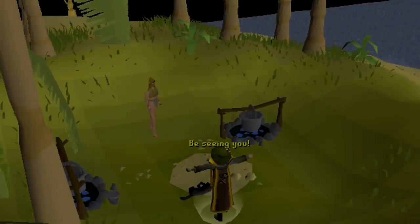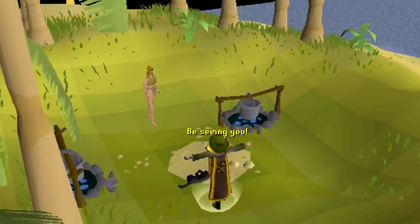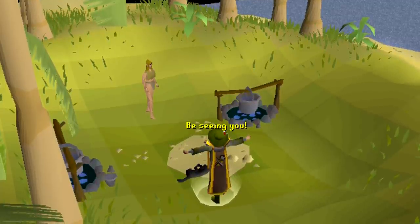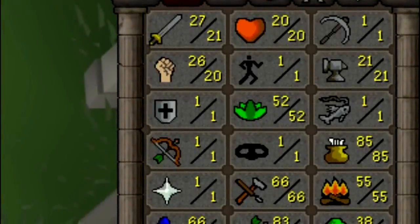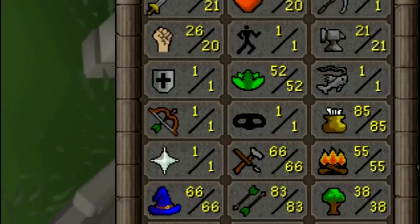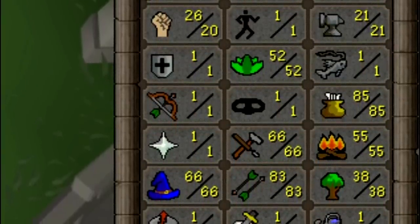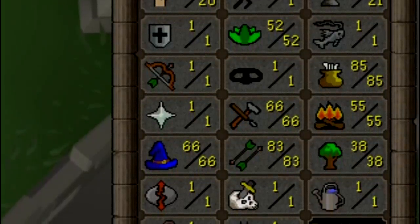The Evil Bob random event is by far the best one I could get on this account because there is a chance you get fishing experience. There's no way for me to train fishing at the Grand Exchange, but if I complete this random event there is a chance he will reward 650 experience in the fishing skill. Getting it once is enough for level 7, twice gets level 10, and three times brings me to level 13. Unfortunately I've made one irreversible mistake - I've already leveled magic above level 51. The way the event works, if you have 51 magic or less it will only ever award fishing experience. Once above level 51, it also has a chance of awarding 650 magic experience, which is pretty much useless. So whenever I get an Evil Bob Island event, I have a 1 in 2 chance of getting the fishing experience.